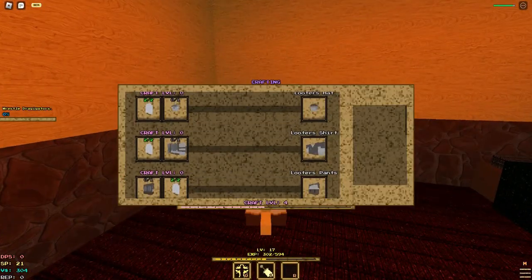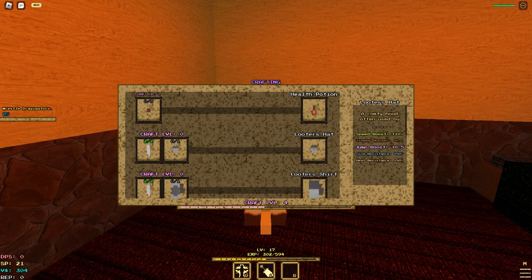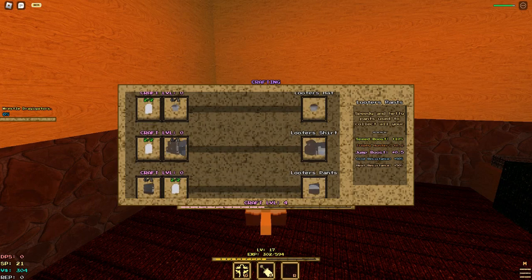I was looking at the crafting table and there's a thing called the looter's hat and the looter's set basically. It looks really good because you get speed boost, trophy hunter — which I assume gives you more loot — cold resistant, and heat resistant.